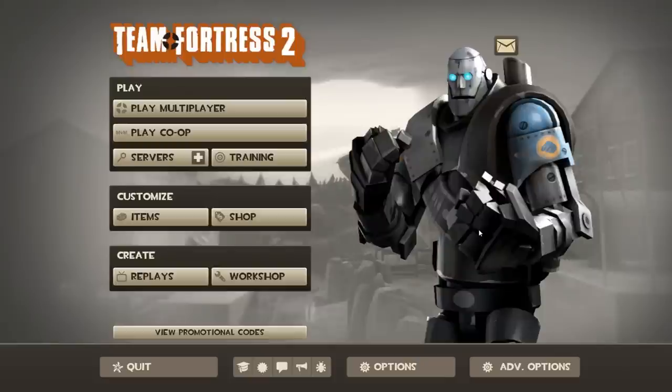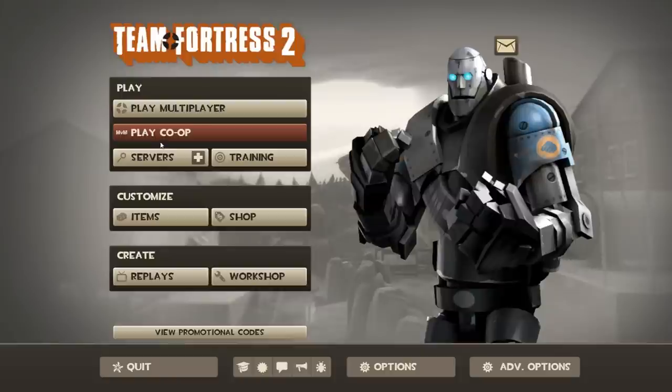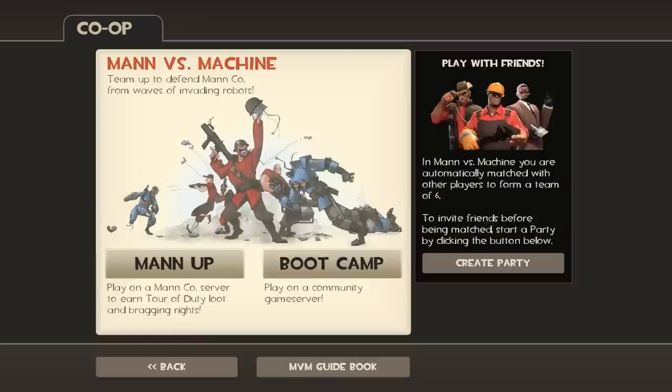This week we're returning to the classic Team Fortress 2 to experience the brand new Man vs. Machine mode. This is co-op — a horde mode co-op with all of the unique bells and whistles you might expect from a Team Fortress 2 product. If you're interested in playing this mode, I would suggest hitting the play co-op button. I'll tell you a little bit about how the mode works, because at first glance you might be a bit confused by exactly what these buttons are and what they do.